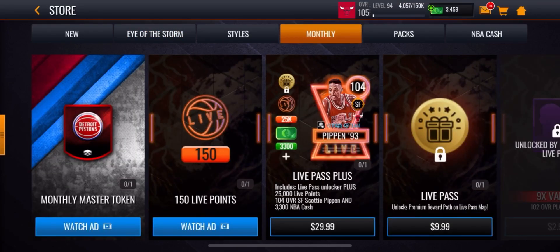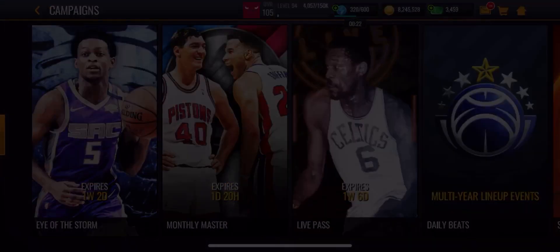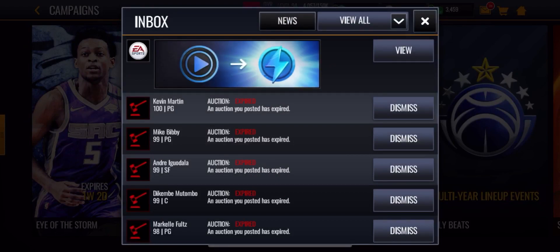Everyone knows about watching ads, so make sure you always do that. You can buy coin packs as well. Make sure you watch the ad for the 150 live points because you get 50 stamina too. If you also have ads in your inbox, make sure you do those — you get 50 free stamina each time.